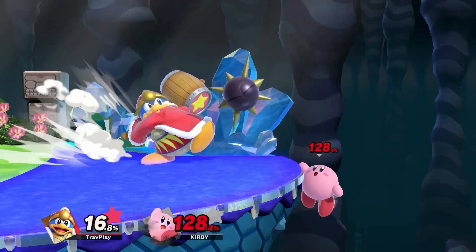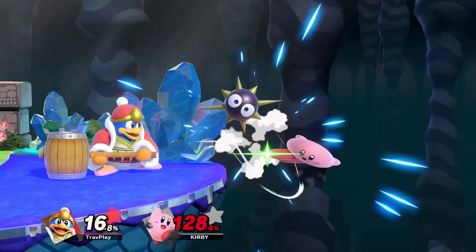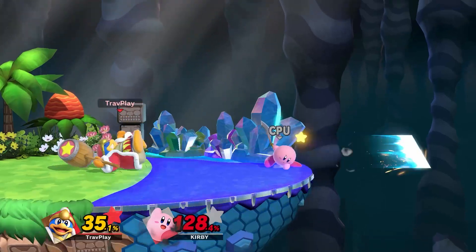Third, aerial. This is where you let go of the ledge and then air jump onto the stage while throwing out an aerial. This usually gives you a better chance of hitting the Gordo safely. But as always, DDD could counter this too.